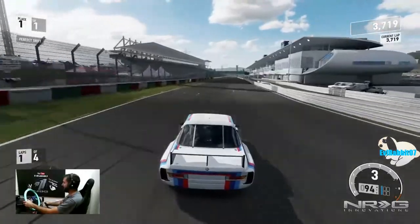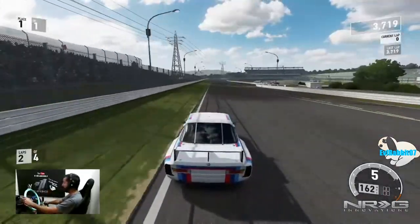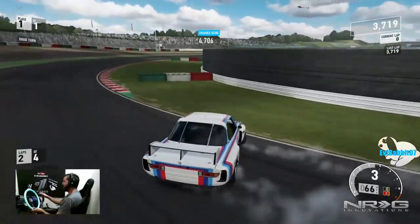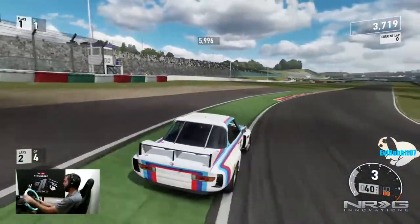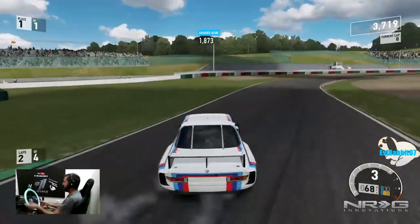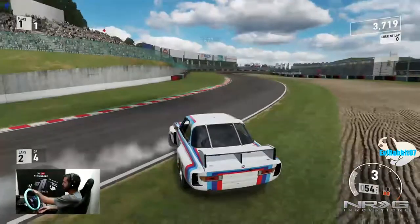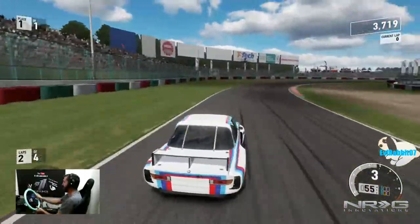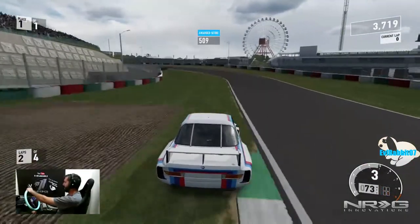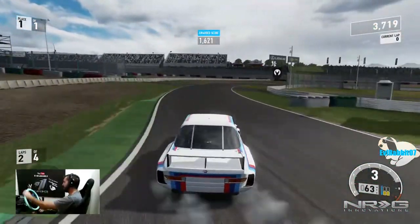Now we're gonna try and get a point slap here — third person, then we'll switch to first person. I want to save those points — oh, that should be worth points. So we're not really good at staying on the track all the way for points, but can a race car drift? Oh yeah, very well. Actually, surprisingly — there we go.